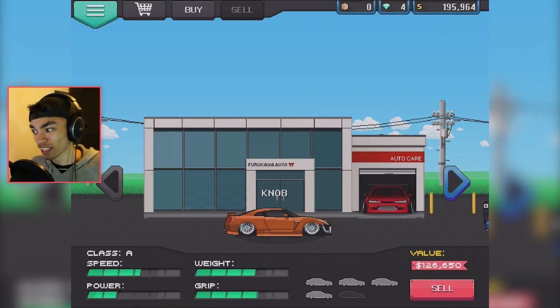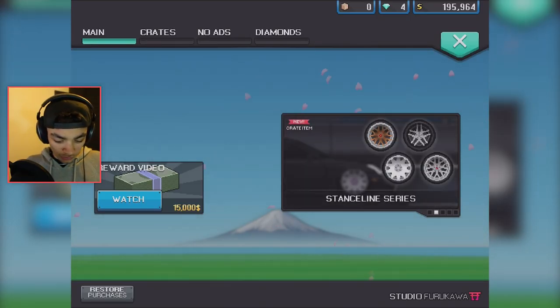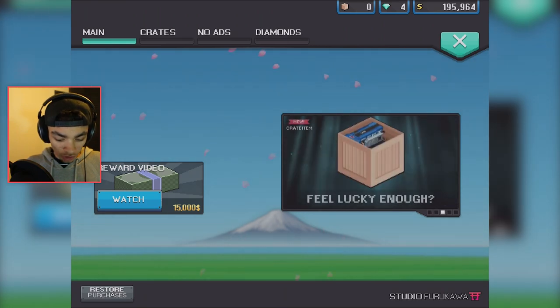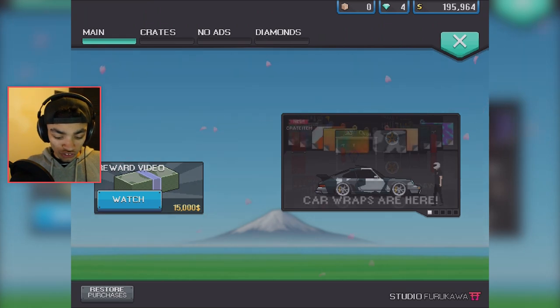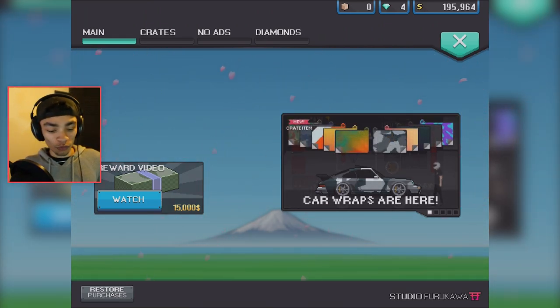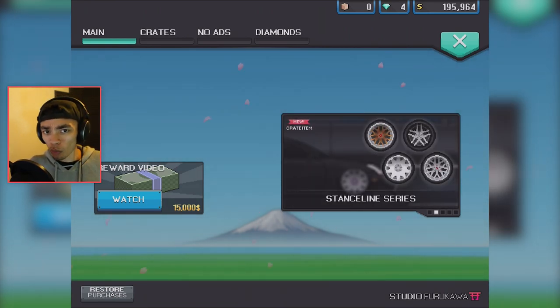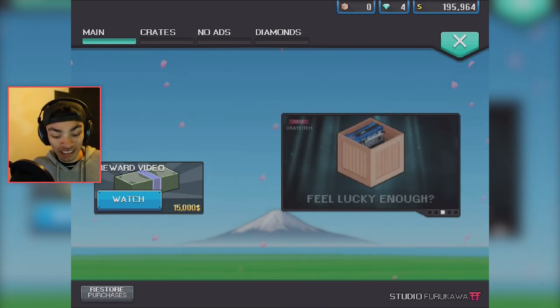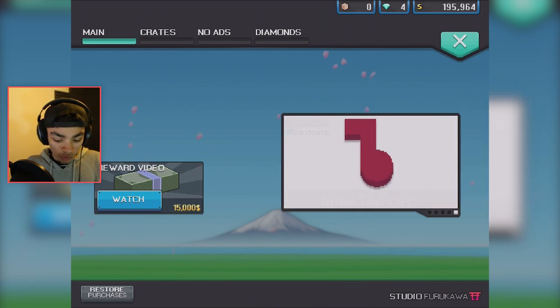Wait, you can buy car wraps? There's news — there's new rooms available, crate things, fun stuff. So there's car wraps available now that you can actually put on your car. I knew you could — I saw so many people's designs on their cars, but I wasn't sure if that was actually people putting wraps on or just Photoshop.